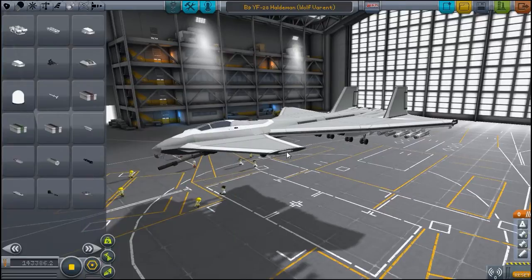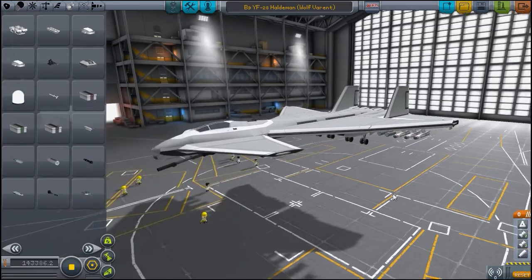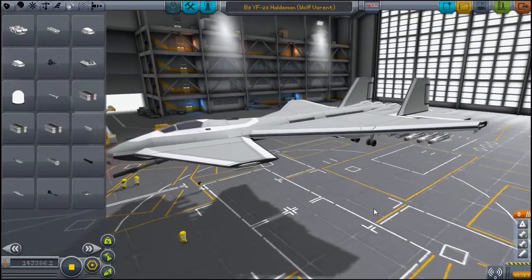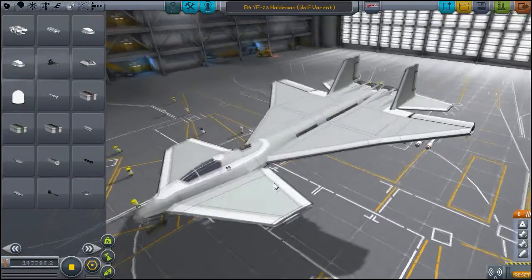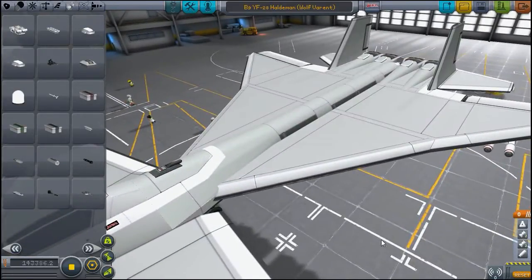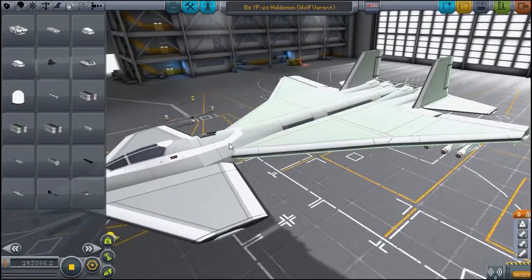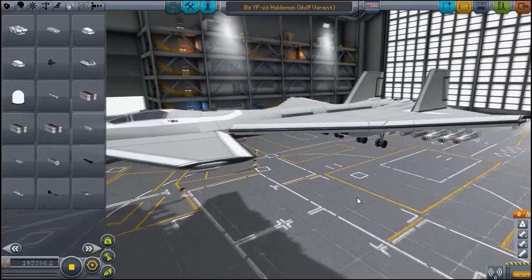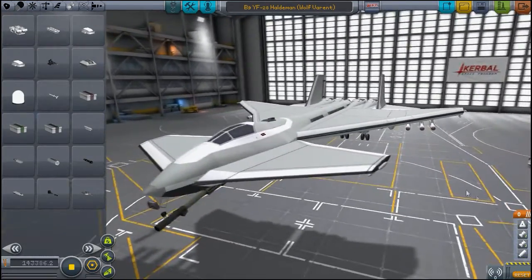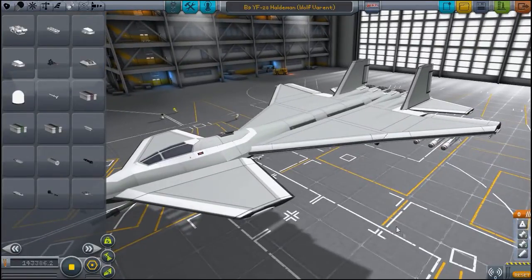If we look a little bit further down, we've got a countermeasures pod — this little thing here — and what this does is it spits out flares. Why would it spit out flares? Well, that's a good question. This module here, the standard control configure module we had a look at last time, which allows you to control all of your weapons, now has a new system called Guardian Mode.